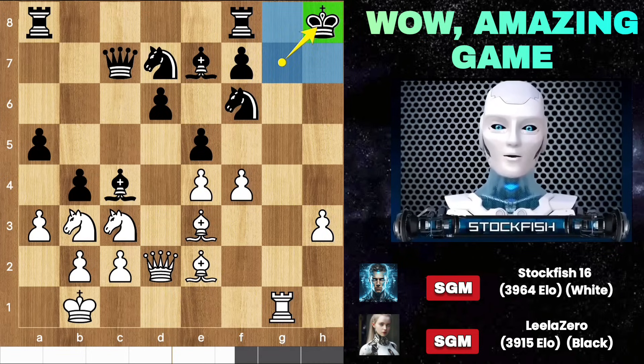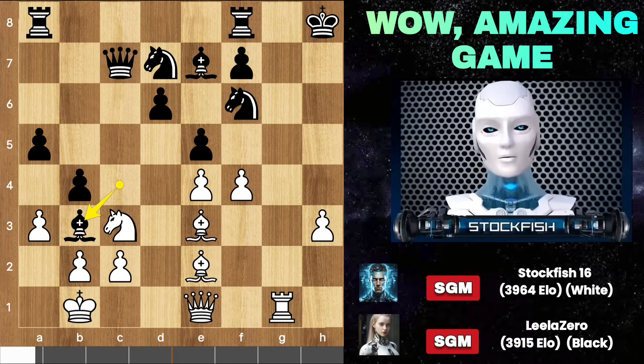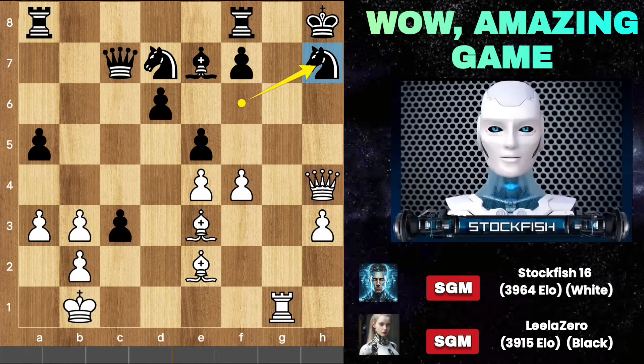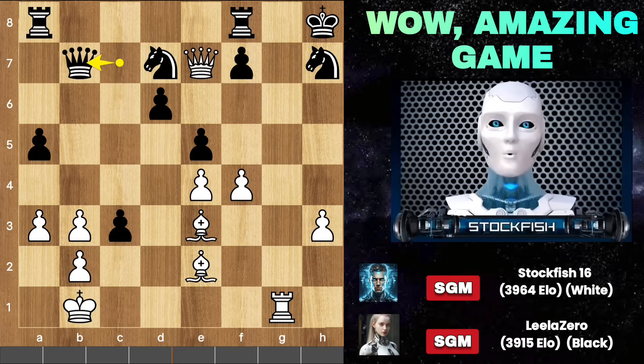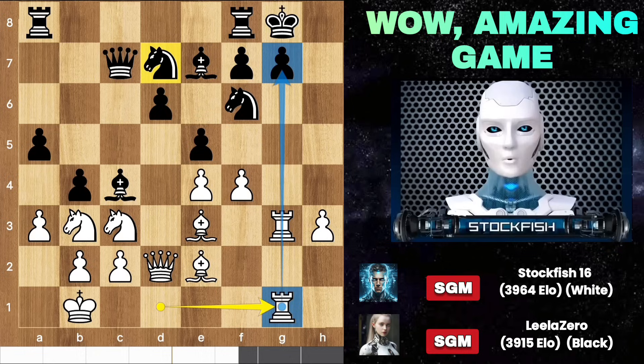You may think queen e1 to checkmate black, but after takes takes, takes, queen check — the knight can simply block on h7. The queen is tangled up with the bishop. Queen d7 and now it's your turn to defend. This is the breakdown moment when you feel you have no attack, your king is unsafe and you're down material. So back to the position — I played rook g1 to attack the kingside.